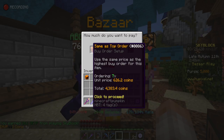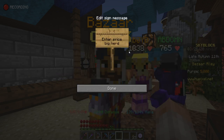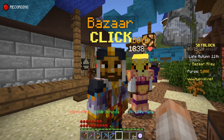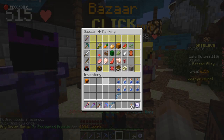You can go with different options — same as the top order, 0.1 more than the top order, or 5% of the spread which I don't completely understand — but I always go with custom price. I go with 626.3 and then click to confirm, and that has set up my buy order.